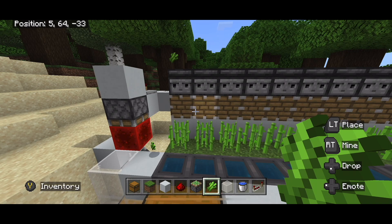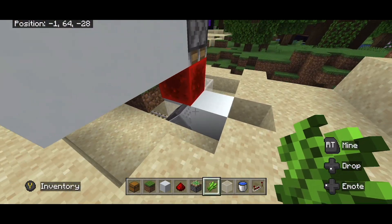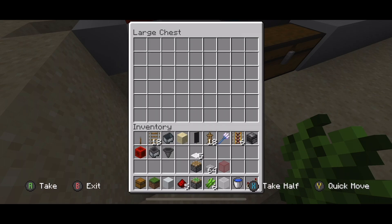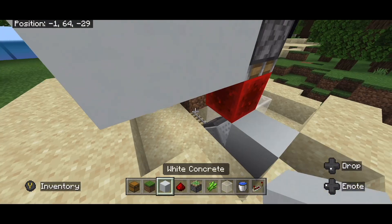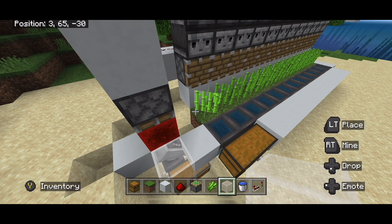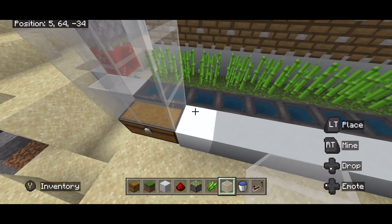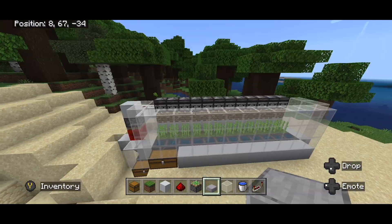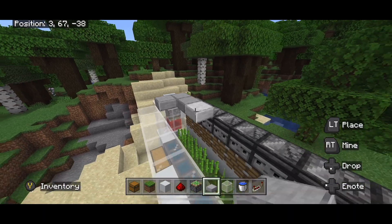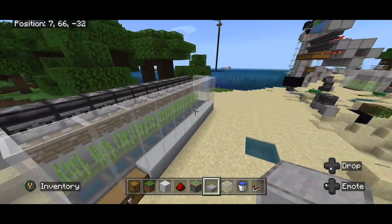The minecart hopper is there because on this bottom layer a few pieces of sugar cane will end up on the grass and not be collected by the hoppers, so the minecart hopper collects them and brings them into the chest — it doesn't happen very often but it's nice to have. Now place three layers of glass completely surrounding it, on top of this double chest as well, all the way around. Once you've done that you could actually call it a day and place a half-slab roof on top — but if you want to build the bigger version, keep watching.